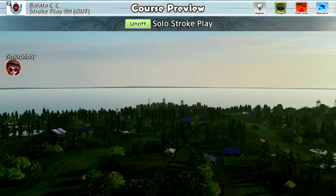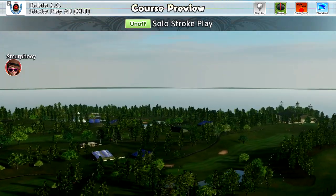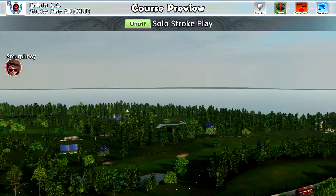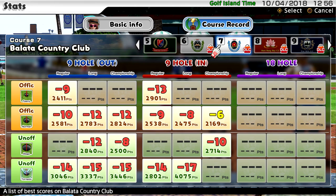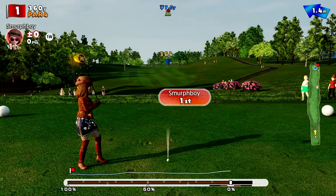Welcome back everybody to some Everybody's Golf on PlayStation 4. We're playing Balata Country Club, the Antwood 9, regular tees, mega cups. Chasing some scores — I haven't actually set a score for this, you can see my blank there on the left. But we've got 12 with long and 8 with championships, so we should be getting a reasonable score. Let's get going and see what we can do.